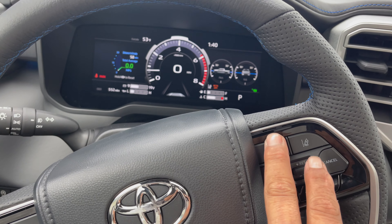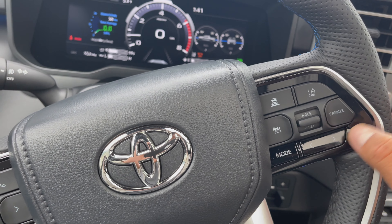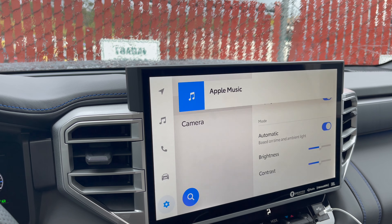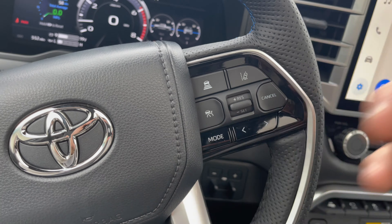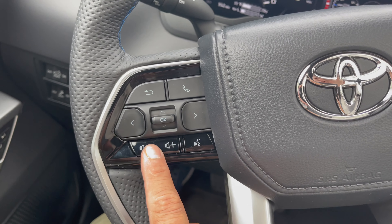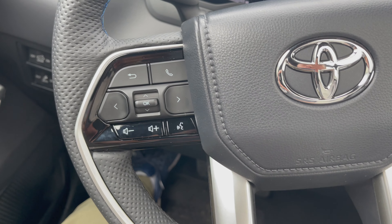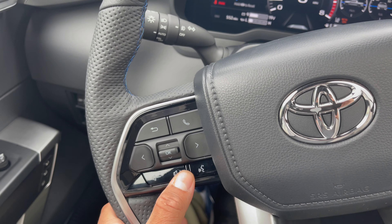Every button you touch here is great. I like the design, I like how they put the track and mode controls. You can change radio modes, switch to Apple Music, Amazon — just the modes. Someone asked me about that and yes you can do that. I like the volume knob right here. I wish they could mark it with braille letters so you could feel it, because right now it's just glossy paint with no texture.